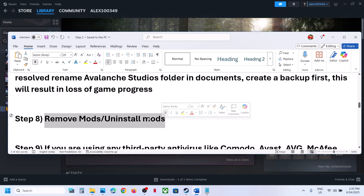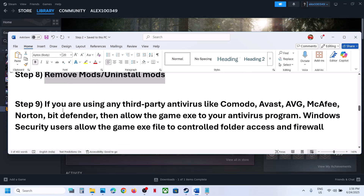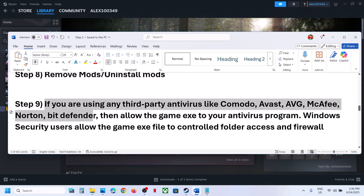The next step is to remove or uninstall any mods — this has worked for many players. Also, if you are using any third-party antivirus like Avast, Norton, Bitdefender, or McAfee, add the game exe file as an exception in your antivirus program.